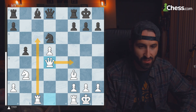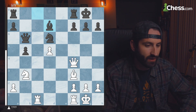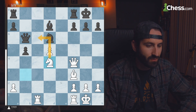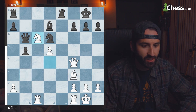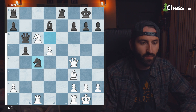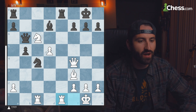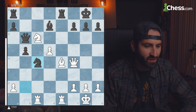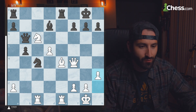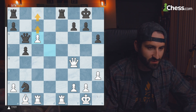Black tries to defend with a queen trade, but white follows up by going to f4. The bishop comes to d7 and white's knight heads toward c6, hoping to trade off the bishop and activate the rook. White gets the knight to c6, plays rook to e1 looking for trades, and the blockading knight has now left its square. White is clearly better, with the annoying threat of knight to e7 check.